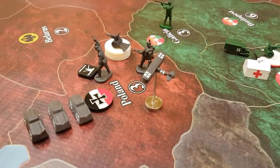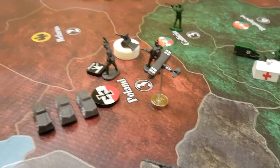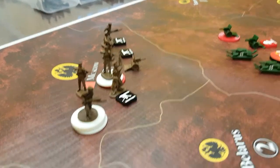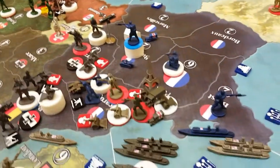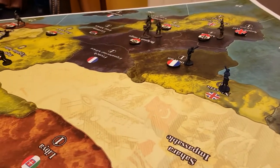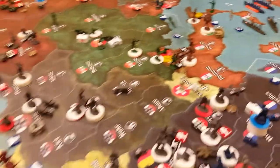Germany has returned to the map in Poland. We've got the marker on there. Russia has been reduced by three. Germany is up three more this round. Between the defeat of the Russians in Ukraine as well as Poland, Russia is isolated to Moscow at this point. It's going to be dependent on the allies to provide any relief. Germany had a good round — three additional IPC in Poland and two more in Africa. They went up five IPC in round six. That's going to do it for Germany — we're off to France.